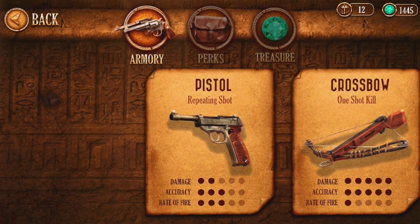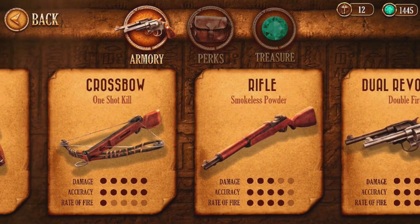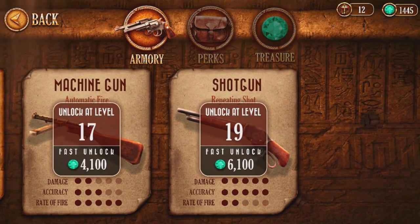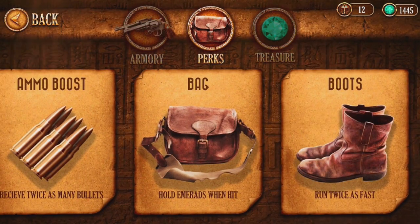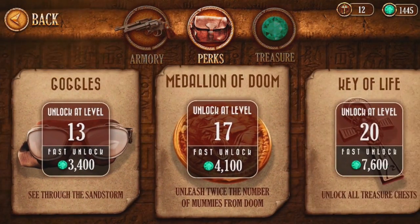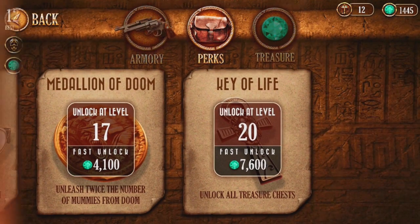The first weapon you'll unlock is a pistol, a basic weapon that's only really useful against the early enemies. You'll eventually be able to unlock weapons like dual revolvers and the shotgun. My personal favorite has to be the crossbow — even though it takes a long time to reload, it takes out multiple enemies in one hit. Perks are also a nice addition that can grant bonuses, like carrying multiple weapons, running faster, carrying more ammunition, or being able to hang onto gems when you're struck by a mummy that's too close.